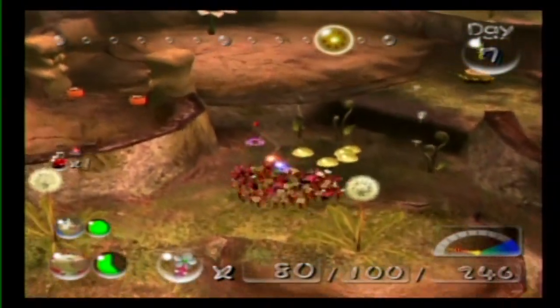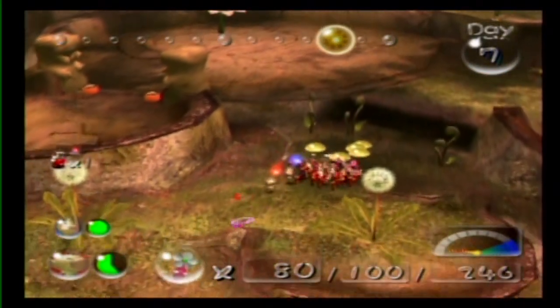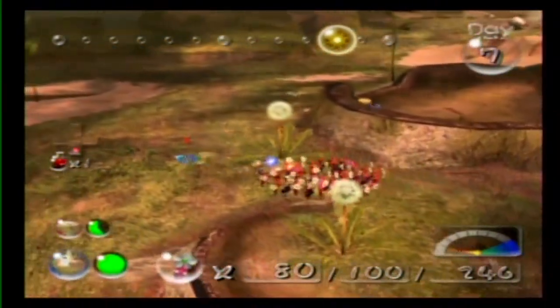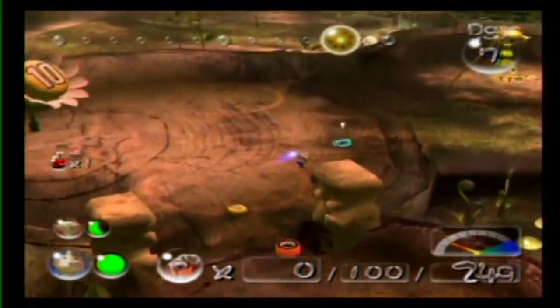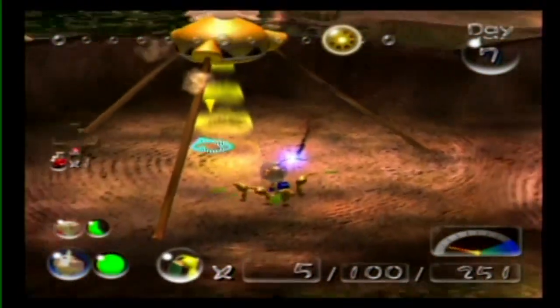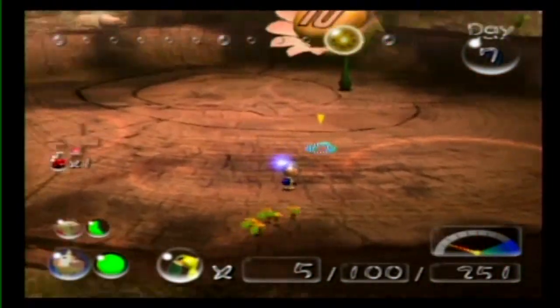You might want to get some nectar for those. Oh yeah, that'll do it. No, I'm just going to wait for the yellow Pikmin to grow. Louie's going to be my yellow Pikmin coordinator. Pump out those delicious — wait, you already have 100.